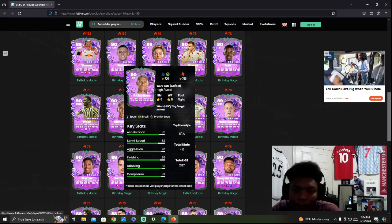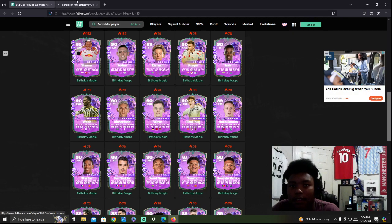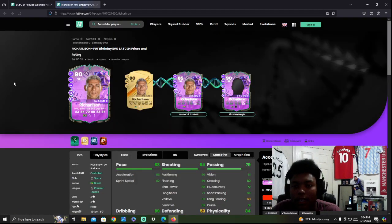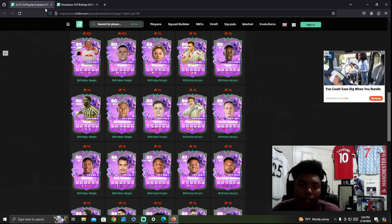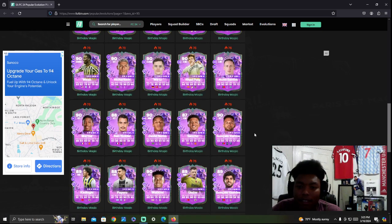Richarlison — this card looks okay. Richarlison's always been good in this game and I've always liked him. It looks like a decent card. Jack of All Trades — Birthday Magic gets him up to 90. Spurs fans or Brazil fans, there you go. Not too shabby, though the average meta consensus is probably not to use him.